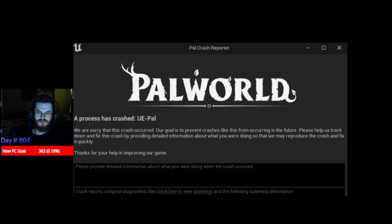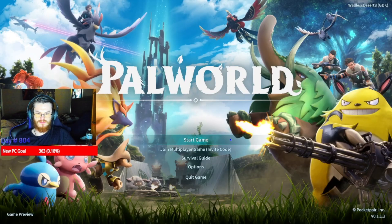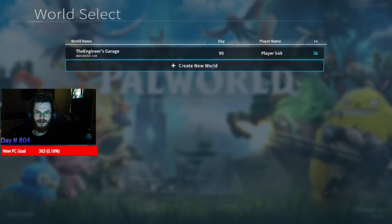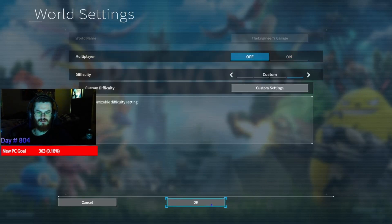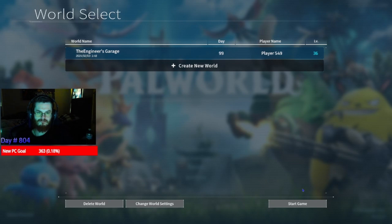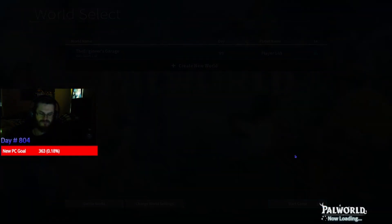So what you do is reopen the game. You want to hit start game, click your world, change settings, switch multiplayer to off, and hit okay, then start game. When it pulls up, you play for like 10 to 15 minutes on single player.